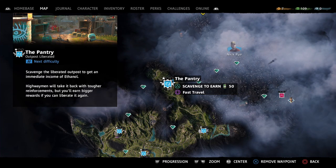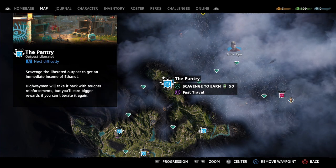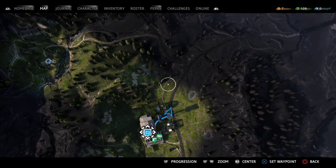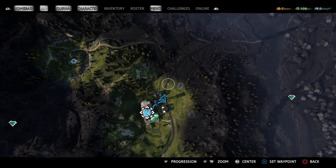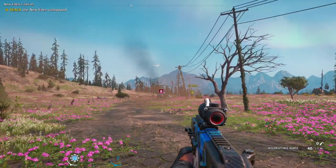Welcome to Far Cry New Dawn, it's Abyss, and in this video today I'm going to show you how to unlock the trophy/achievement called White Gold. In order to unlock it, you need to commandeer an ethanol tanker and bring it back to one of your outposts. First thing first, we're going to need to take over the outpost called the Pantry.